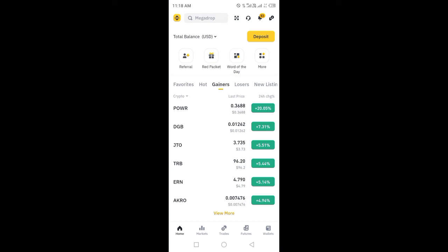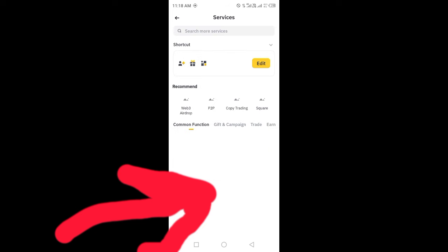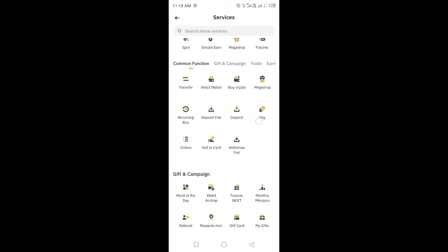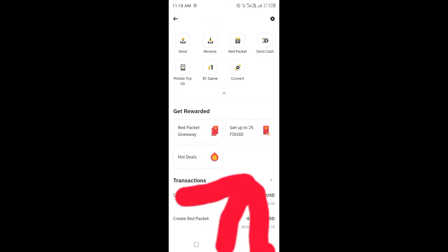Open the Binance app and click on the top left corner Binance icon. After that, click on More Services, scroll down, and click on Pay.